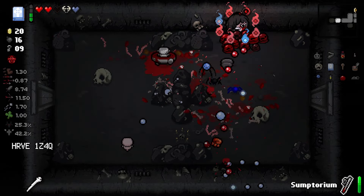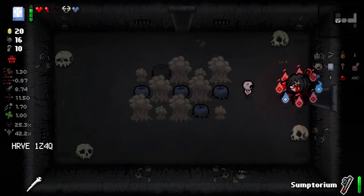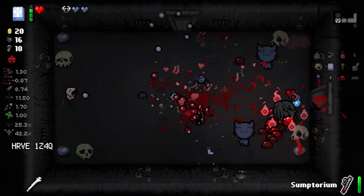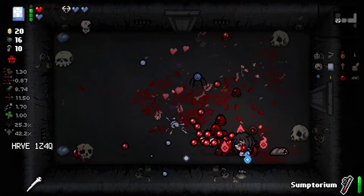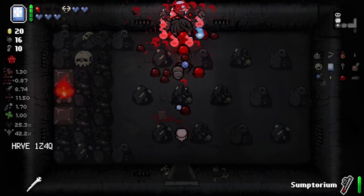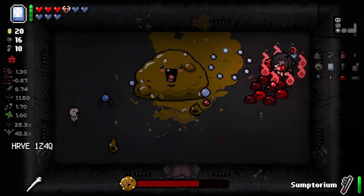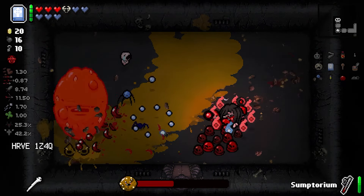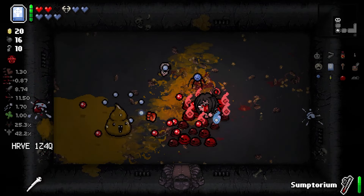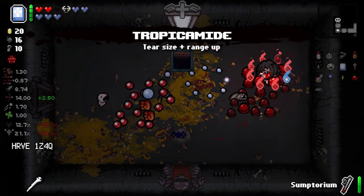This has got to be like the weakest run I've ever done, at least on a recording — this is insanely bad. We got a rare layout, you'd love to see it. Hush flies. We've got our shop, our item room. We might as well just fight our boss. We got Brownie here — usually kind of a pain in the ass, but actually not too big of a deal here. Tropic amide — not really, it's not good.